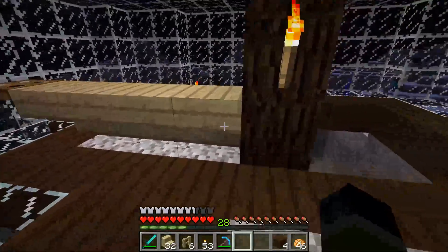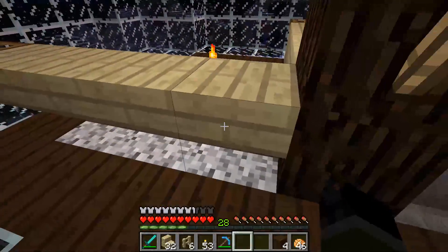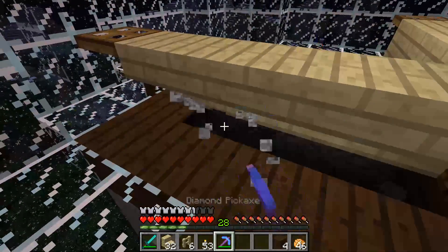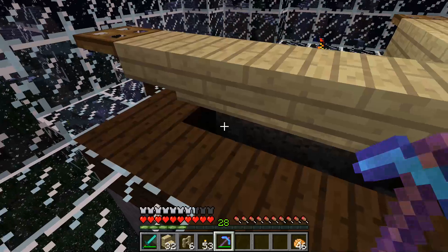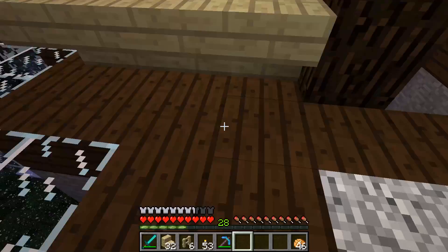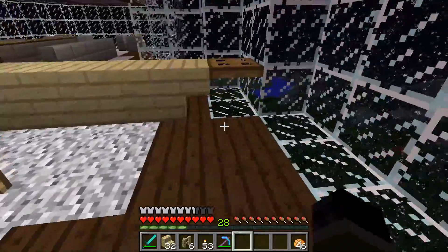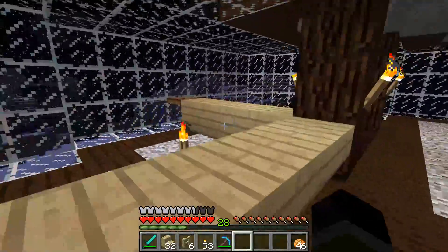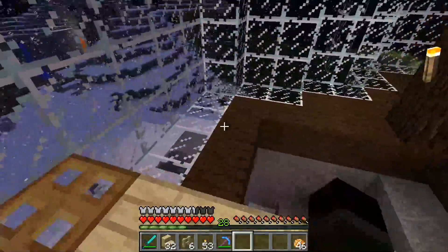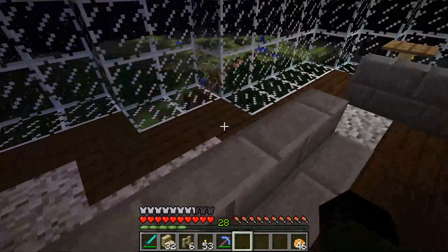That area doesn't really look that good anyway. I don't like the look of that at all, so let's switch that quick. There we go — that looks much better. We got the diorite back here in a nice pattern. We'll get some brewing stands whenever we get to the Nether and manage to kill some blazes, which is pretty hard. This is the server meeting room now.